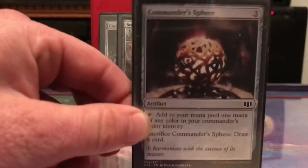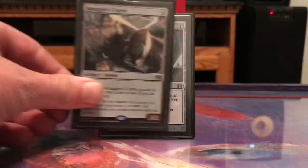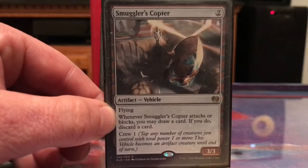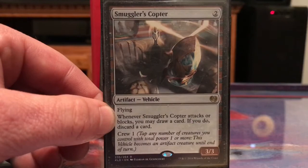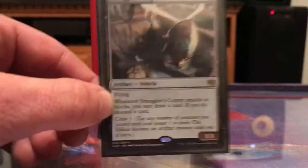Mind Stone is card draw and mana. Smuggler's Copter is crew one, so I can use Norin to crew it, then Norin just leaves play and this thing's ready to go into combat and can give me some cards.